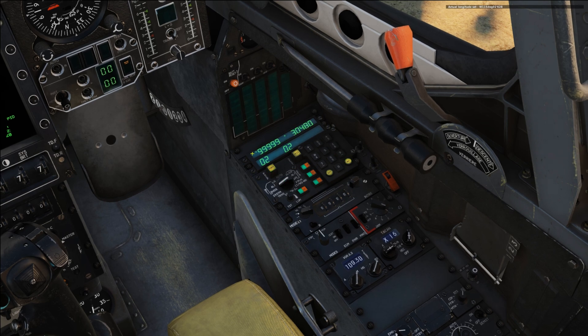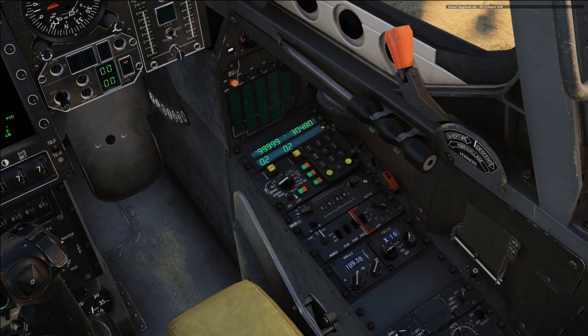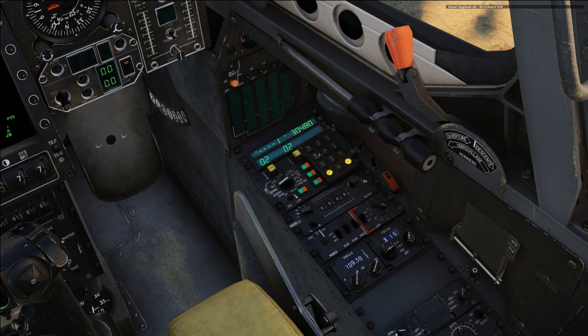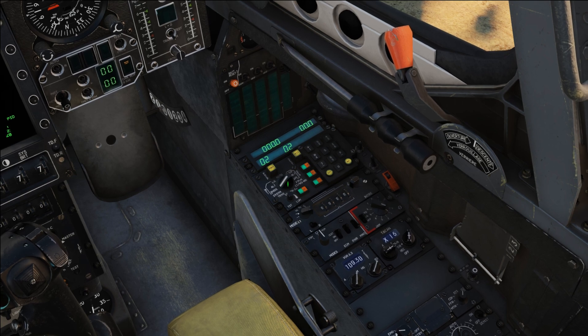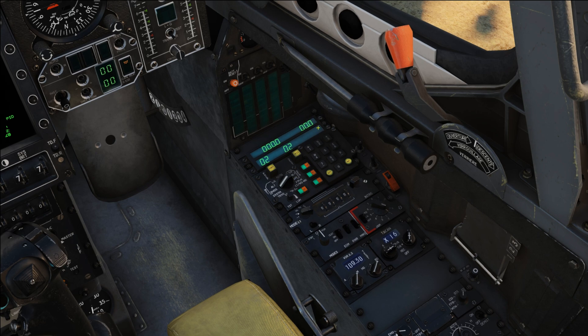Now we're going to enter our altitude. The left side is feet, the right side is meters. We know we have feet, so it's going to be 1, 8, 4, 1 — enter. It automatically adjusts to display meters as well. Our HDS covers runway heading and glide slope: left side is runway heading, right side is glide slope.